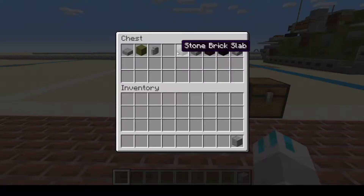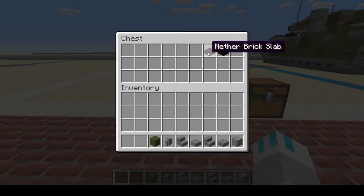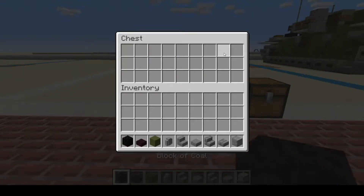Today you'll be needing polished andesite, stone brick slab, stone brick stairs, stone slab, stone stairs, andesite wall, green terracotta, nether brick slab, and block of coal.